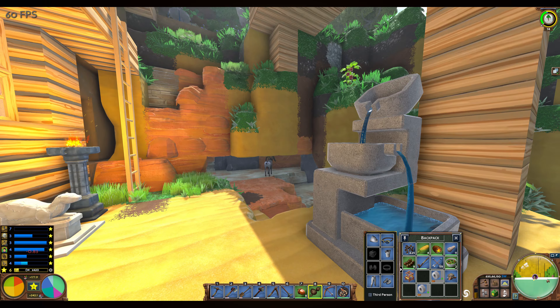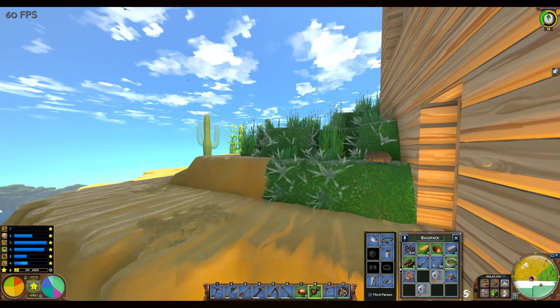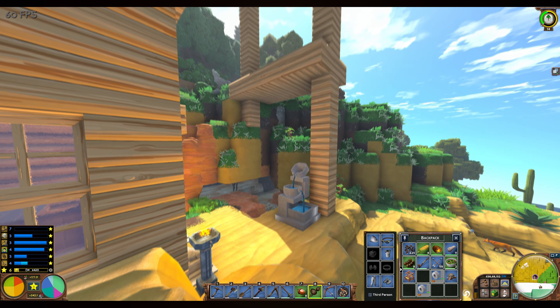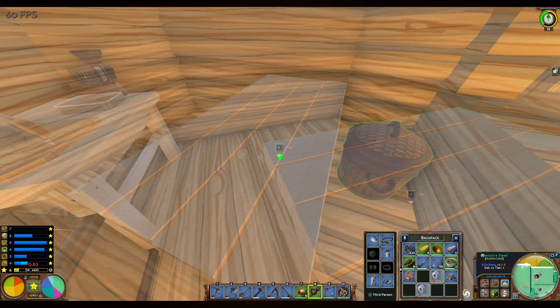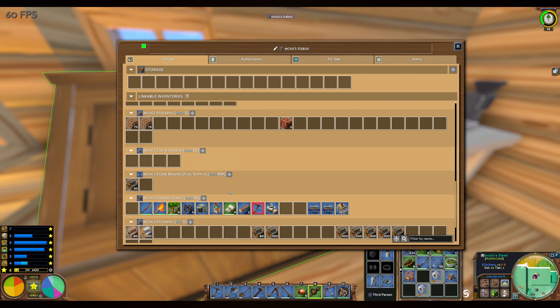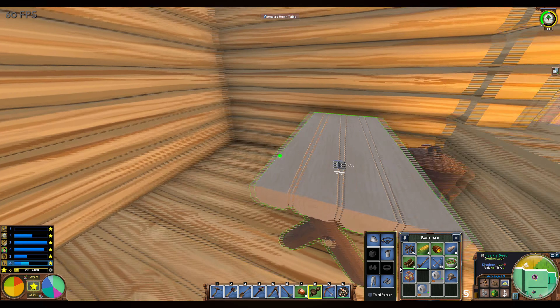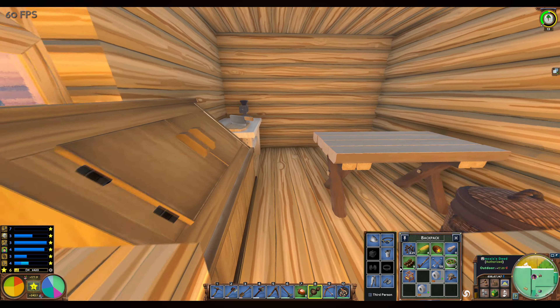I didn't want my housing score to go lower than 242 because it's a pretty good amount. I had to put it in the building - initially I wanted it on top of the roof of this tower, but with the walls it didn't fit. I'll take everything down and make proper walls very soon, probably during the weekend. Down here is my small kitchen. I don't even have seating yet - I need to add that for extra score.